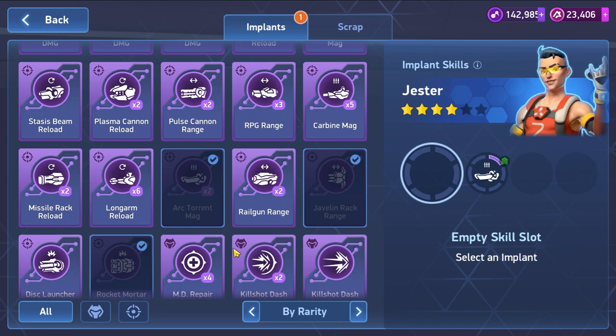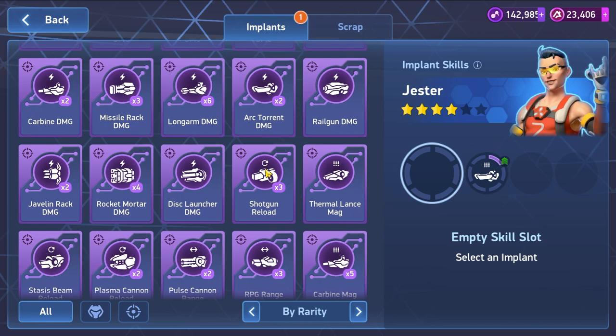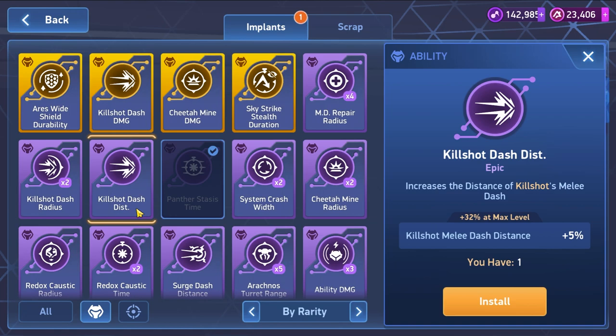Let's add an implant and see if we have the Arc Torrent implant skills. Arc Torrent magazine is the first one. We need the second one that increases the range. I'm not sure - I think it's on the Guardian since I'm using Arc Torrent 12 on the Guardian, so I can't use another one. We can use Arc Torrent damage, or maybe the implant skill that gives bonuses to the kill shot.